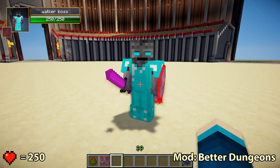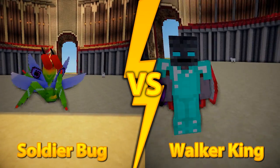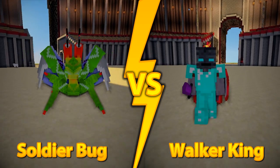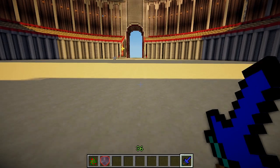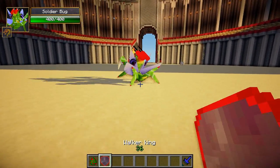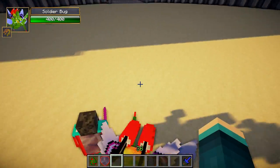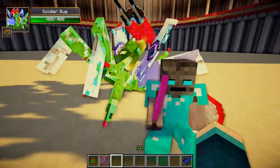The Walker Boss has 250 health, so it should be quite an interesting battle between him and the Soldier Bug. Who do you think is going to win this epic mob battle? Feel free to leave a comment below, and please remember to leave a like if you enjoy this series, because it really helps out. Let's get this mob battle started — it's quite hard to start because I have to get the Soldier Bug's projectiles to hit the Walker King. I'm going to attack the Soldier Bug first, then try and get him away so he starts using his discs, and then use that to get these guys aggroed on each other.